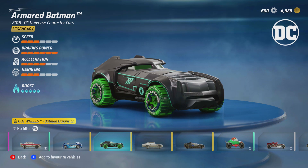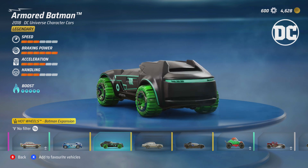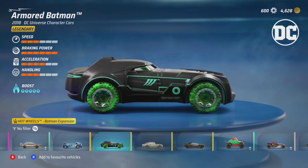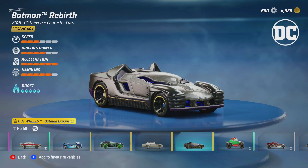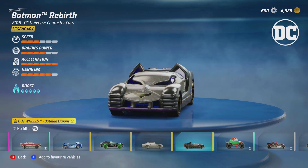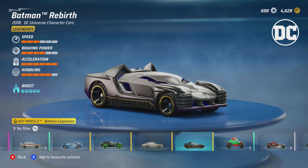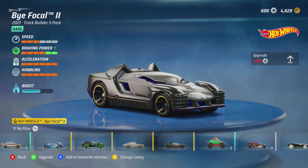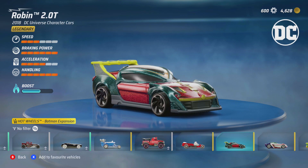Let's take a look at the five brand new vehicles. First we have the Armored Batman, which is a 2018 DC Universe Characters car - a nicely beefed up Batmobile with a green tint and green wheels. We then have the Batman Rebirth, again part of the 2018 DC Universe Character Cars. This car looks kind of cool with a really retro vibe, and I think it could be a pretty decent car when upgraded to legendary.